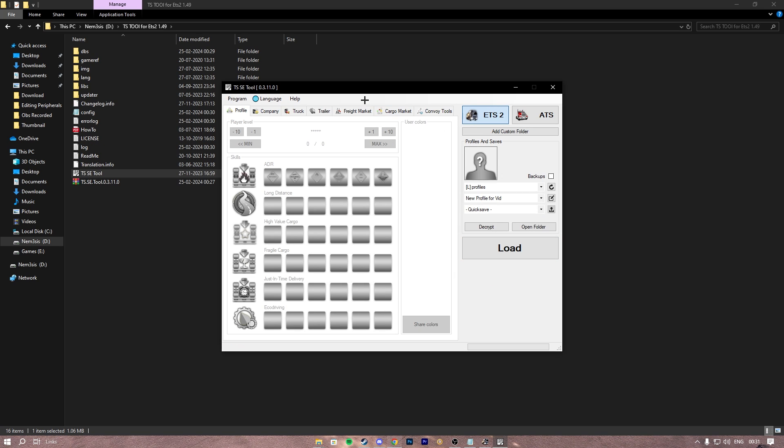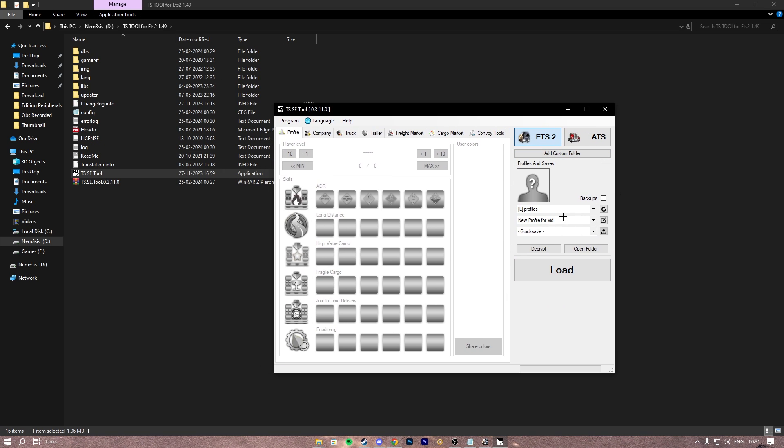Then we have to open the application SCS Save Tool and hit OK. Now as you can see, this is the profile we made before starting the video — it automatically shows up here. What we have to do is load that profile. The profile has been loaded. This is the skill set; if you want to increase your skill level you can just click here, and this is the XP section where you can click on max.